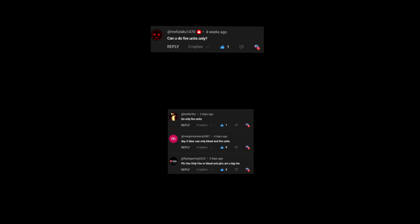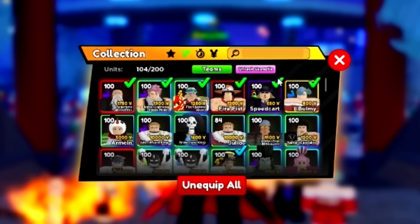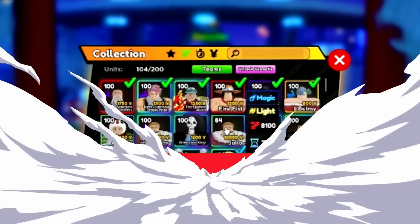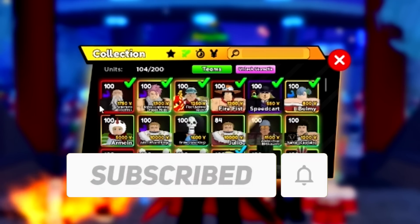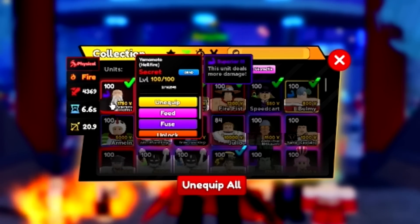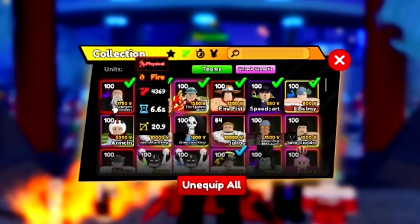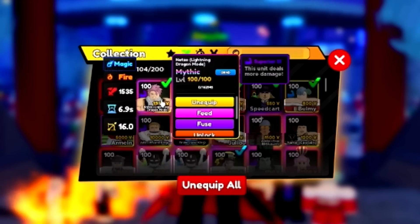Anime adventures but I can only use fire units. This one isn't actually that difficult - it basically means I can only use units that have the fire ability. I can't use Julio, I can't use Brook because I don't have fire. I can use certain units, and I don't know if any of the chainsaw man units are fire, but I don't have those anyway.